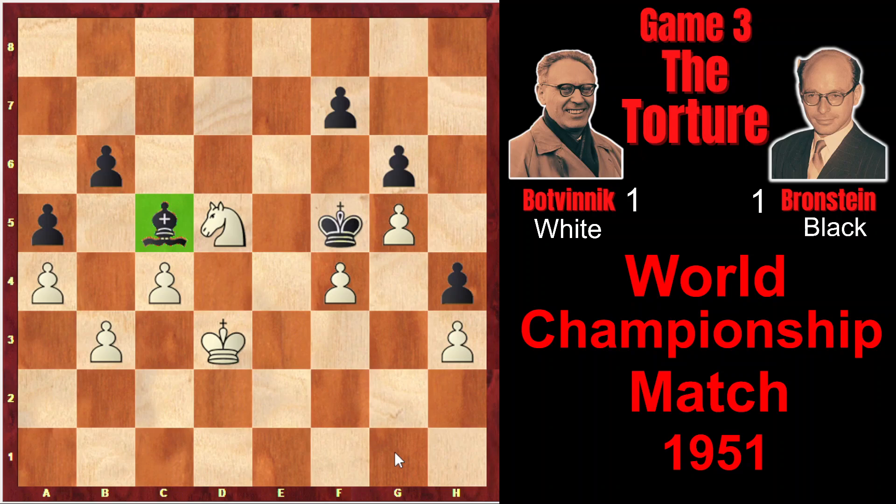B3, and black just waits. The bishop goes to g1 and returns to c5, and there is no way white can strengthen the position. The knight must stay on d5 in order to defend the pawn. The king cannot defend it from e3 because the bishop controls it. King e2 doesn't work with the idea of Kf3, because as soon as white goes to e2, the king would go to e4 and black would be even better. So that's why Botvinnik just offered a draw and Bronstein accepted it.